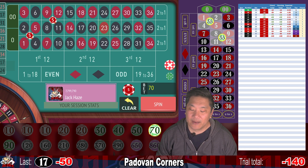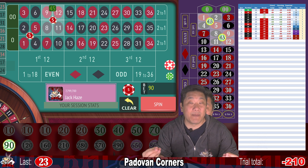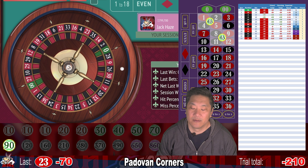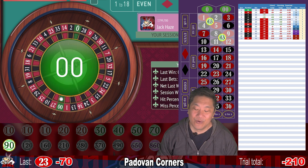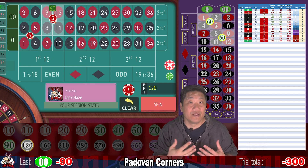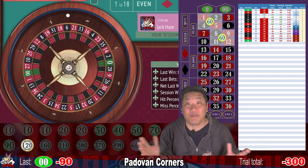23 — that's a whack. Padawan Corners is kind of like Padawan Streets because they both use the Padawan mathematical sequence. Double zero — whack. That's 10 in a row and we're going to increase our bet to $120. Cons: like with all negative progression systems, there's a small chance you're going to lose a lot of money.